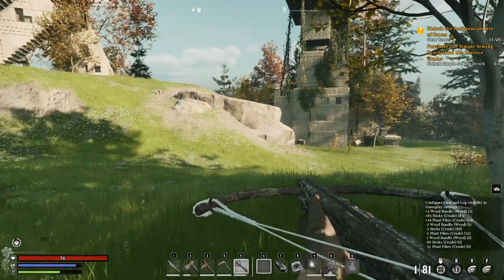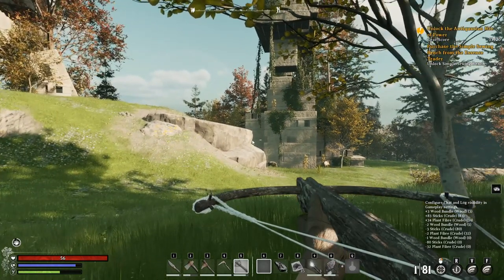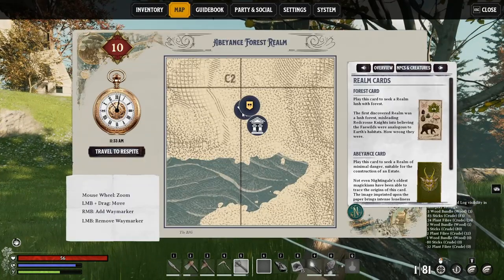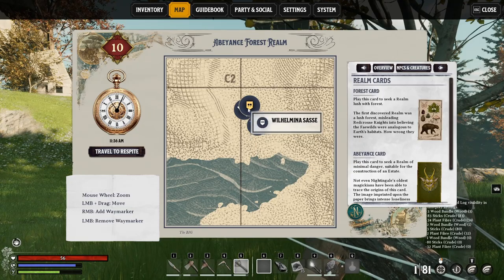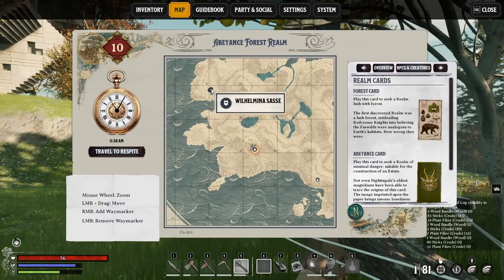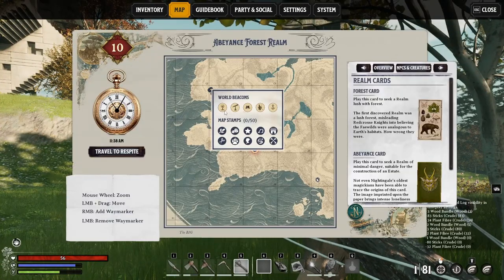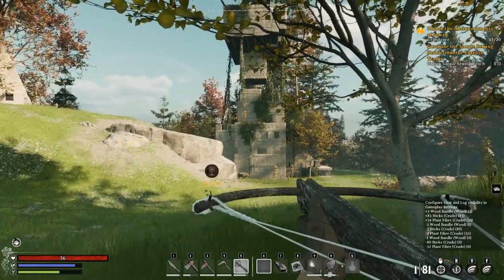Looking up here we have some quests - unlock simple swing bench. I think that one is going to give us some better armor and increase our gear score. In order to do that we'll have to go to this trader somewhere. Oh - I can automatically travel back home, amazing. Let's make our way in there.